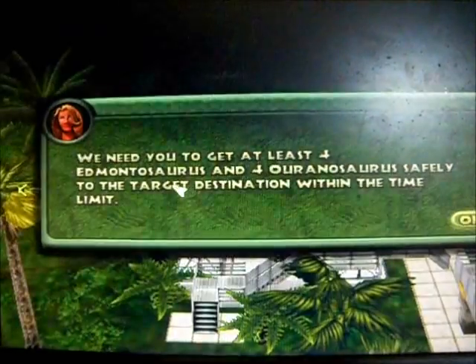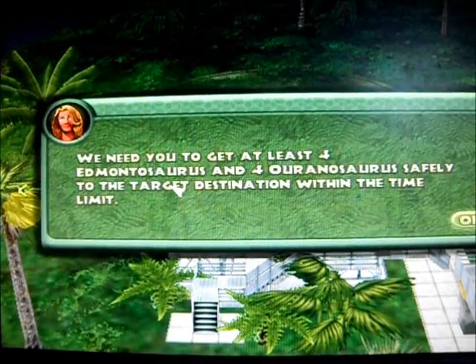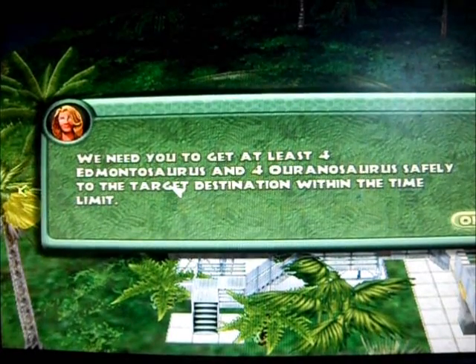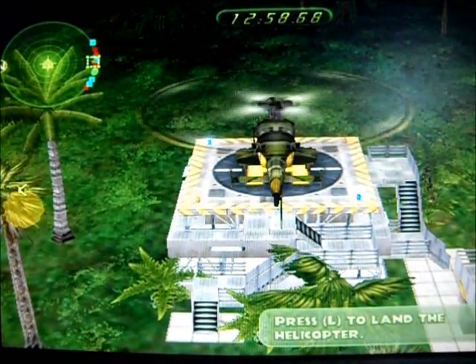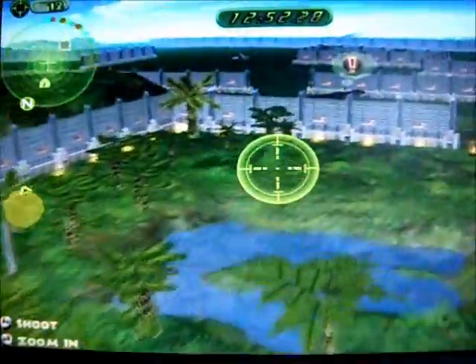Some of our carnivores have become trapped in the maze of fences. Please muster them back to safety, but be careful — there are rogue carnivores out there. Okay, we have to get at least four dinosaurs of each species inside the fenced area. That's not too bad actually, but it's mainly hard to get them in because there's so much going on. Alright, we've got 12 minutes — that's a lot of time.